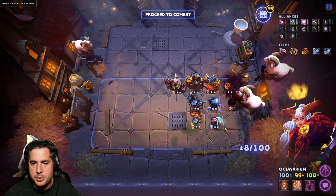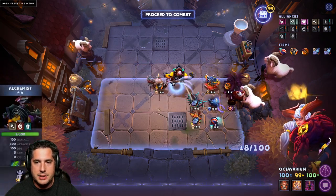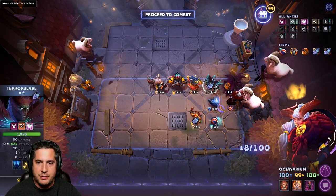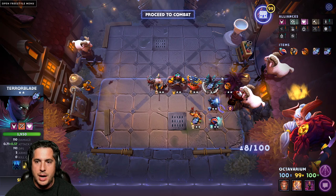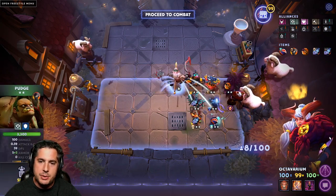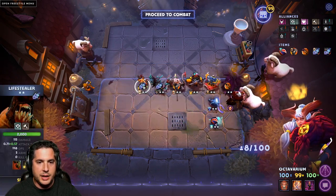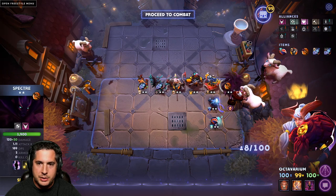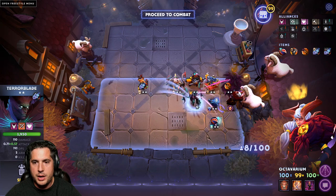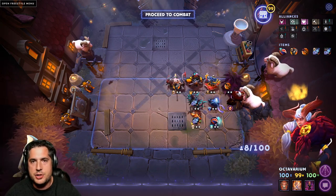The key thing to understand is that you want to position them so that Spectre and Terrorblade don't cast at the same time. The problem with having them together is that they'll be taking incoming damage and one of them will be silenced. The way I've been doing it is with this positioning here — you're going to have Terrorblade come along on the outside with the Lifestealer, and the result is that Spectre casts Spectral Dagger first and then after about 4 seconds, Terrorblade does his health swap. So really effective timing of the Demon Synergy.